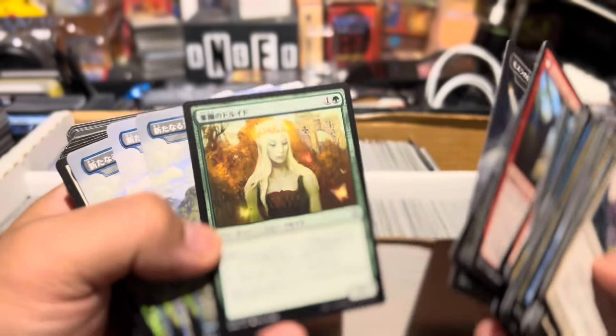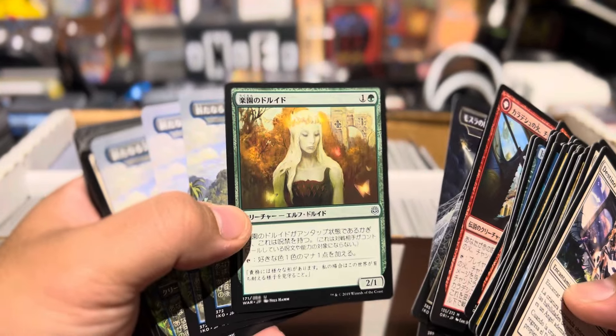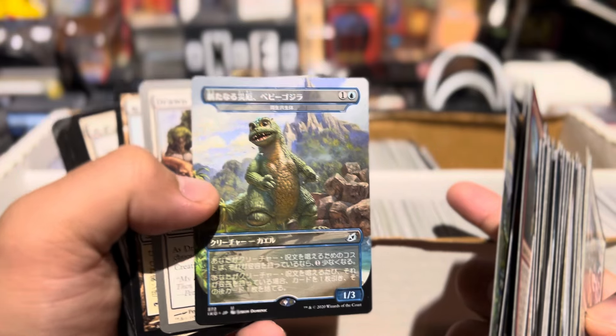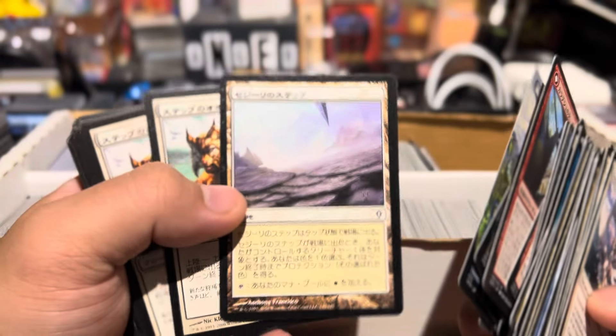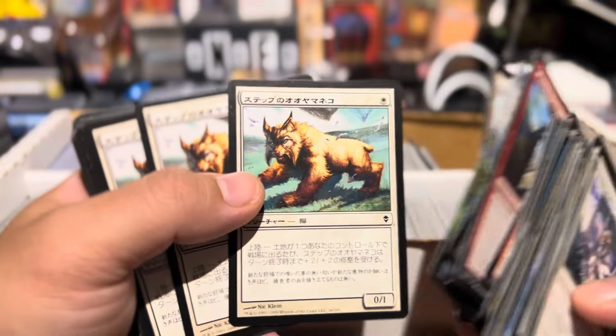These are actually the Ikoria Paradise Druid — Japanese version. Yeah, the Japanese one. Oh, that's cute — remember these? Ikoria. I think I have a foil version of this. Drawn together — what is that? Oh, Sejiri Steppe, I believe. Worldwake. Oh yeah, Steppe Lynx. Look at these.